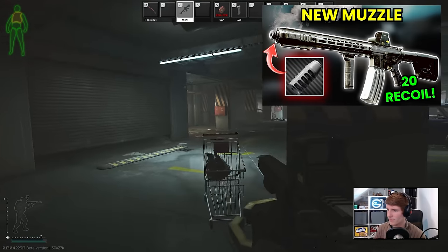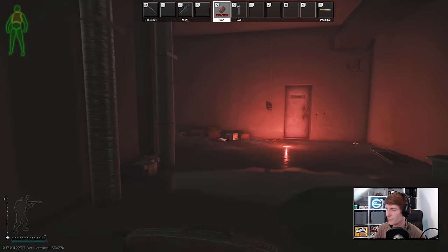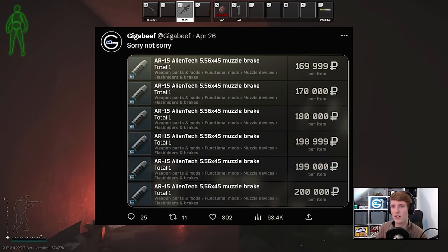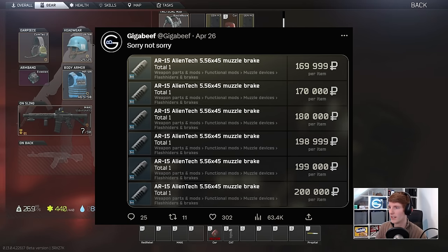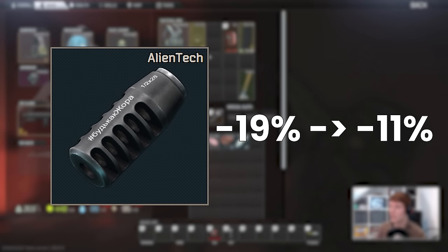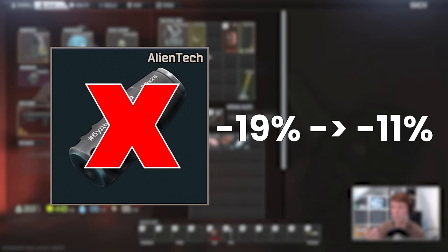It's fun to do, and it's one of the reasons why we like this game. The video goes out, some people want to check it out, the price spikes from 60k to 200k temporarily because it's a find-in-raid only item and there aren't that many of them — and then 24 hours later, bang, the Alien Tech gets slapped with a massive nerf from minus 19% recoil to minus 11%, squarely securing it into the absolutely useless territory.